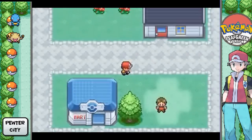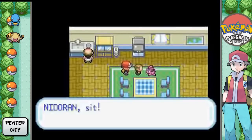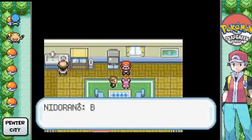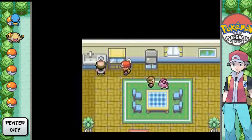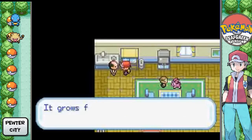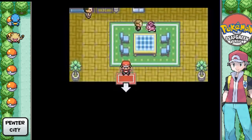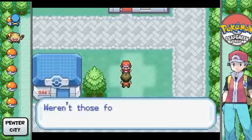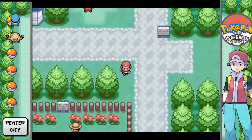Yeah, basically there's just houses in here. You can go in and mingle with the people — they'll tell you nonsense. 'Nidoran, sit. Bow, bow.' Why does it say bow bow? Oh, that's the Pokemon having fun channel. 'Pokemon's an outsider — it's finicky, hard to handle.' An outsider is a Pokemon that you get in a trade. OUTSIDER! Yeah, alright. Did you check out the museum? I actually did. Weren't those fossils from Mt. Moon amazing? Yeah, that's actually where we're headed next. Not really much to do here.